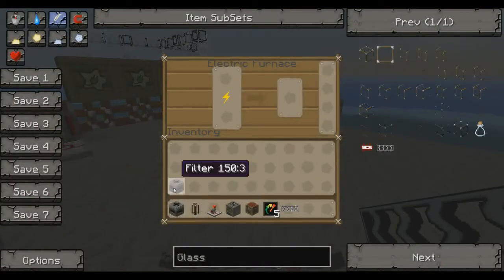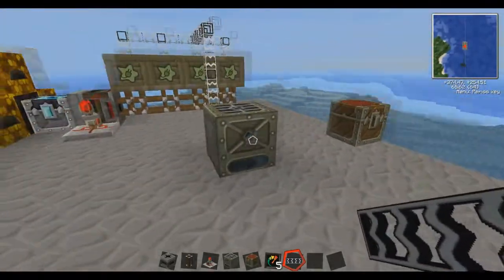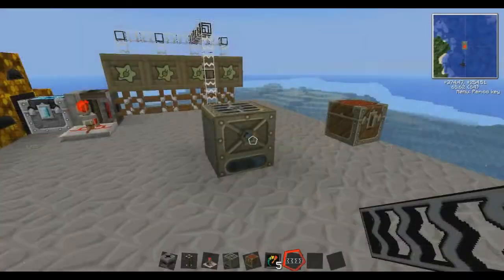We're going to put the transposer in instead of a filter because we only want to do it one at a time. And the other thing that you have to remember is that you have to pipe in the iron ingots to the top slot and run them out the side slot.